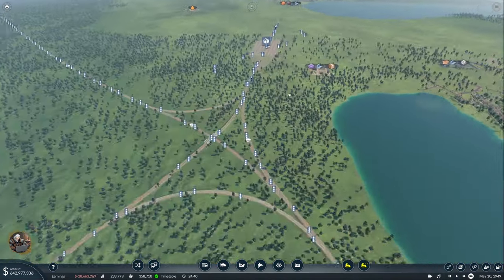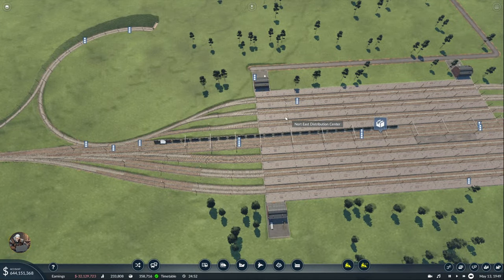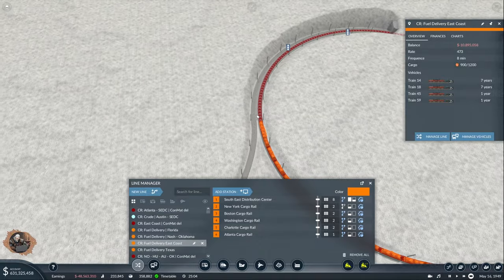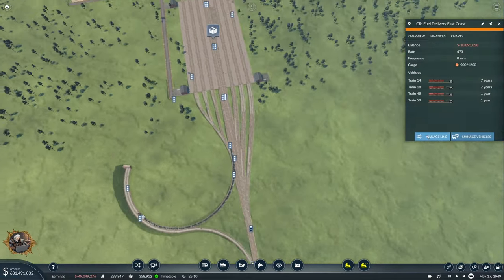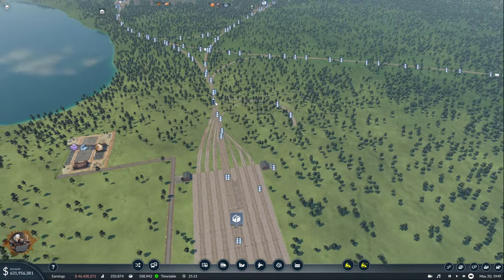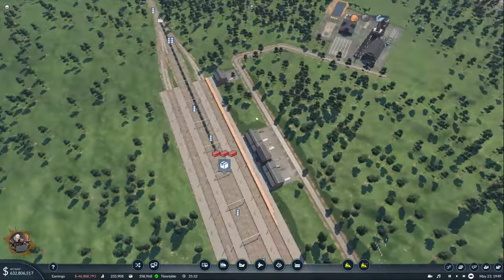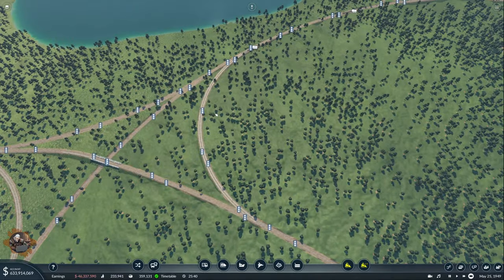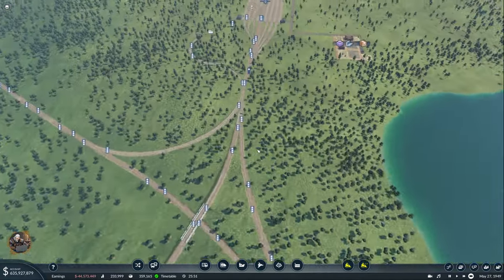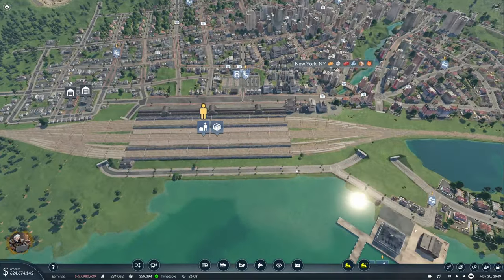I also finished placing the signals on the new distribution center — there's a confused train that somehow decided to come here, but anyway. I put the signals in, finished the Pittsburgh station, and also made this connection more reasonable — pushed it a little bit forward so it's shorter and makes more sense than before. All of this will be necessary soon.